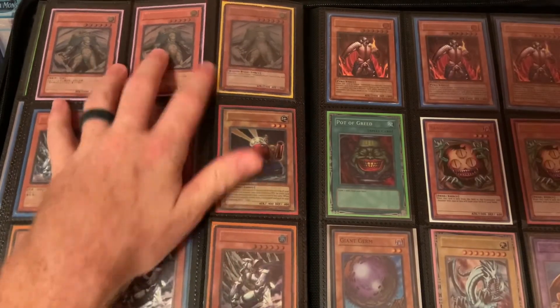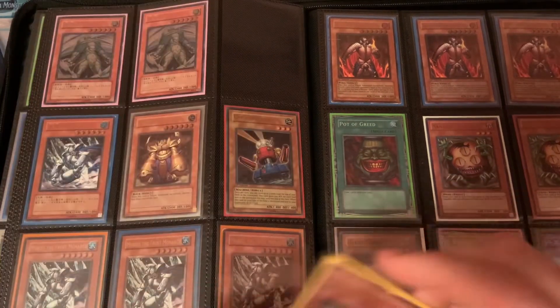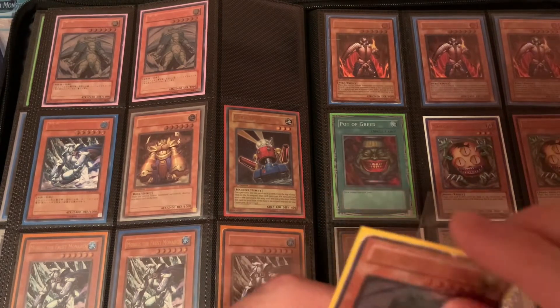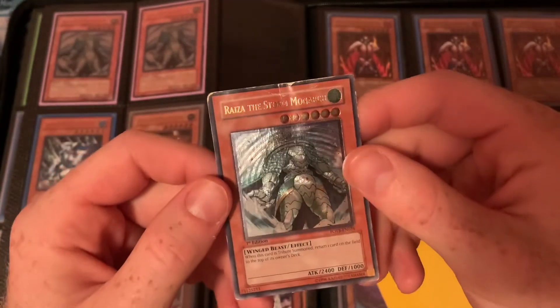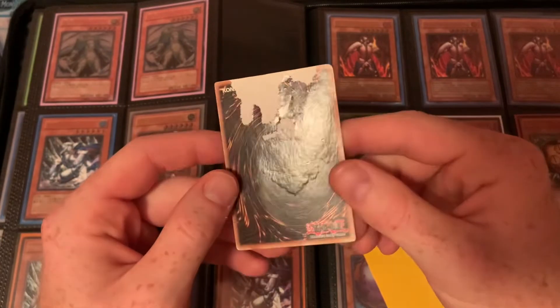Looks like three Ultimate Rare Rise cards. This one is English, but whoever touched this card — oh my gosh. It is first edition and it is still playable. None of this damage is noticeable through a sleeve.